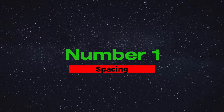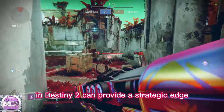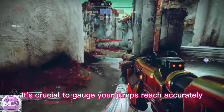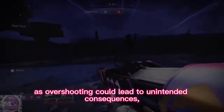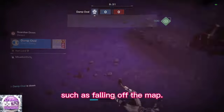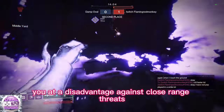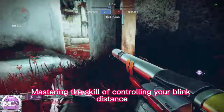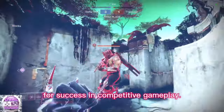Number 1: spacing. Understanding the precise range of your blink ability in Destiny 2 can provide a strategic edge in combat scenarios. It's crucial to gauge your jump's reach accurately, as overshooting could lead to unintended consequences such as falling off the map, while undershooting might place you at a disadvantage against close-range threats like shotgun wielders. Mastering the skill of controlling your blink distance can ultimately determine the fate of your opponents and is indispensable for success in competitive gameplay.